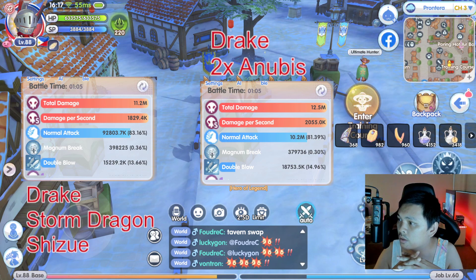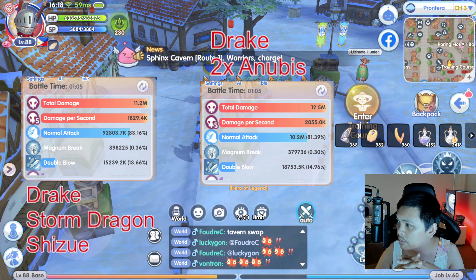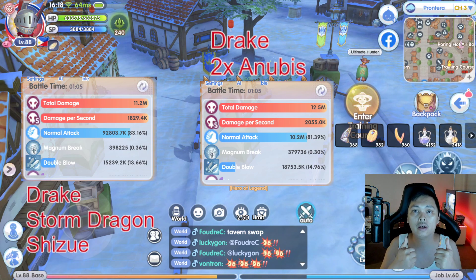So you'll see: Drake, Storm Dragon and Shizue is 11.2M. Drake and two times Anubis is 12.5M. The damage per second: 1.8K for Storm Dragon and Shizue, and 2K for two times Anubis. That's it guys — that just shows you that if you have higher final crit trait, your damage will be much better. Thank you guys for watching, bye bye.